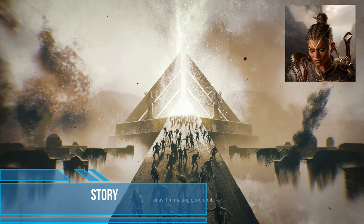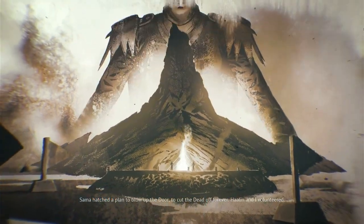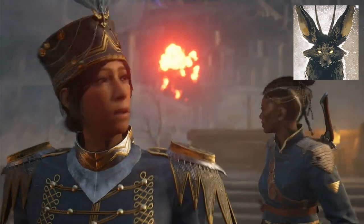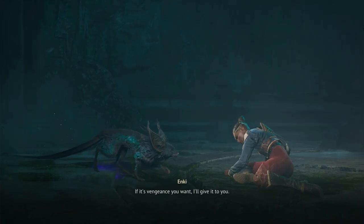The story revolves around Norvanic, who is thrust into this war against the Old Gods. Nor is recruited by Enki, another Old God, whose mission is to stop the Old Gods who are at the pinnacle of destroying life as we know it.